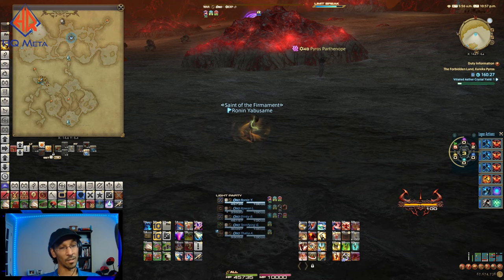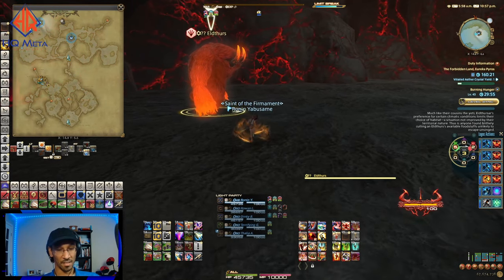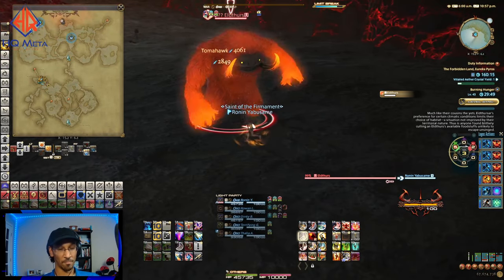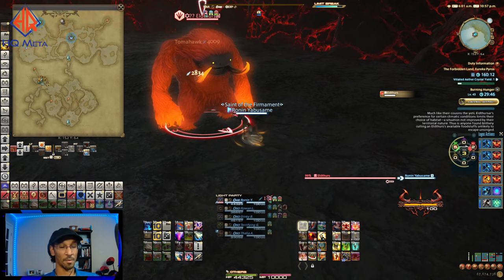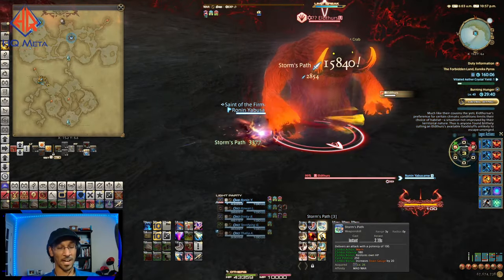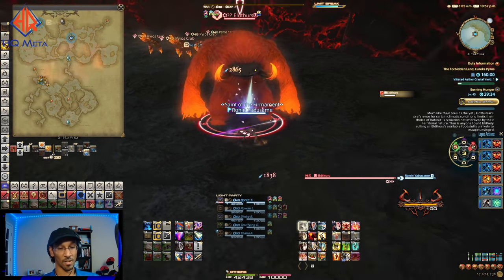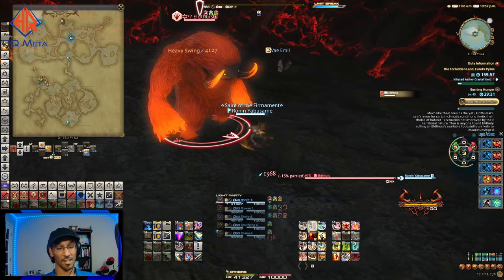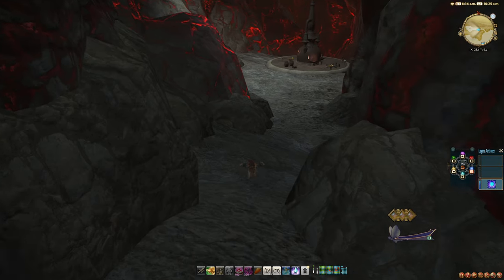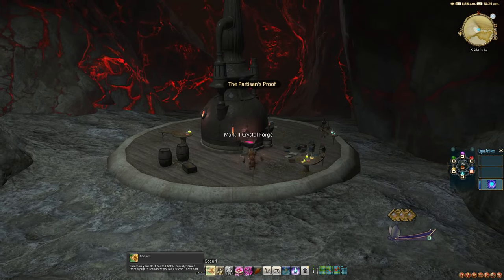Once you finish your first Pyros weapon, you'll get the option to gather light in Pyros. You can use light in Pyros to upgrade the substats on your weapon — these can be re-rolled indefinitely, so you can stay here grinding out the perfect substats for your relic. More realistically, this is something you'll only end up doing if you really go all-in on min-maxing your Eureka gear build, so I wouldn't worry too much about it at this time. The mechanics of generating and converting light to crystals is the same here as it was in Pagos.